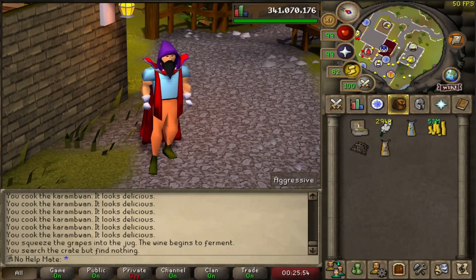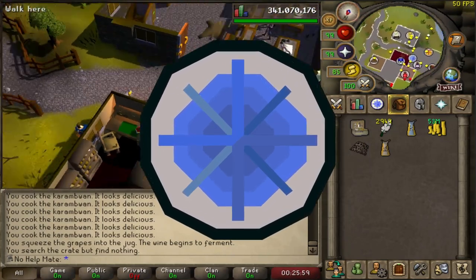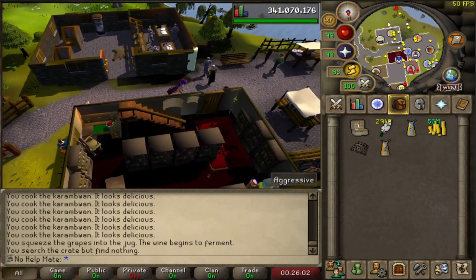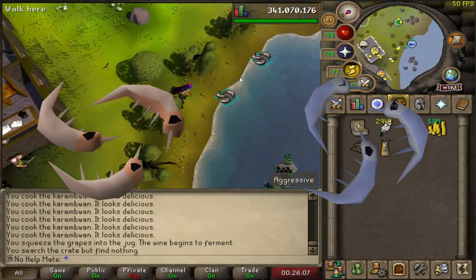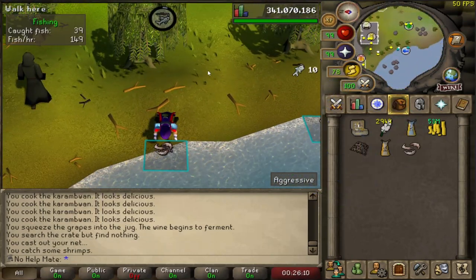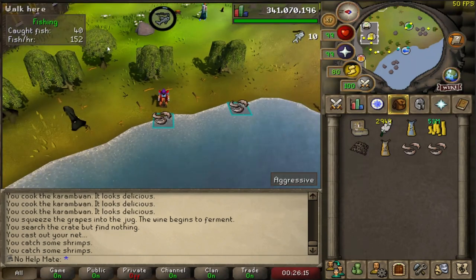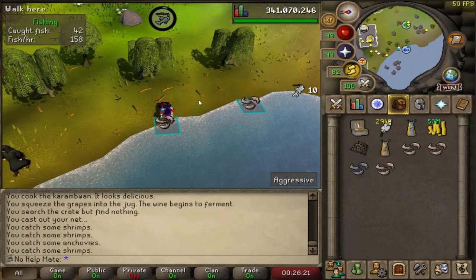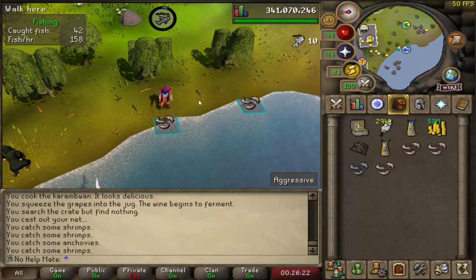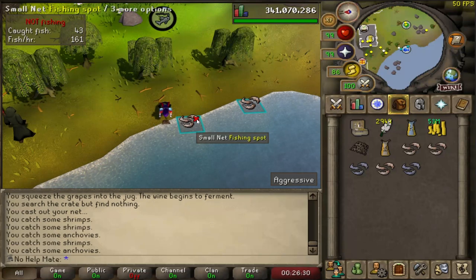For the actual leveling portion: I highly recommend doing quests to get from level 1 to 20 cooking and fishing. If you don't want to do quests, you can fish shrimp and anchovies at Draynor Village or Al Kharid, bank them at the Draynor bank, and find a cooking range. It can be a long process at level 1, which is why I recommend quests to get this out of the way. Either way, get yourself to level 20 cooking and 20 fishing.